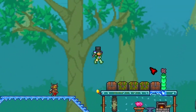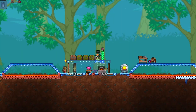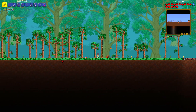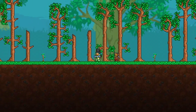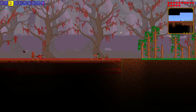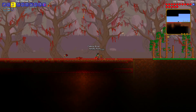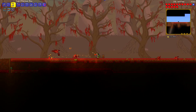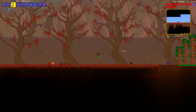Welcome back to Terraria One Block. Today we're progressing an issue from last episode — blocks weren't spreading at all. Crimson and corruption weren't spreading, and it's still a problem. I tried to fix it, but what happened was I started this world with a mod called the No Spread Mod, which stops spread for corruption and crimson.